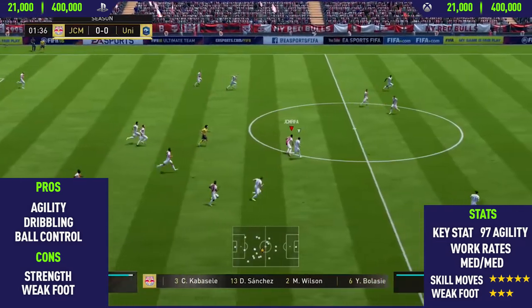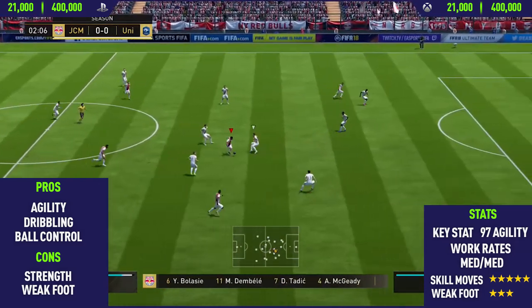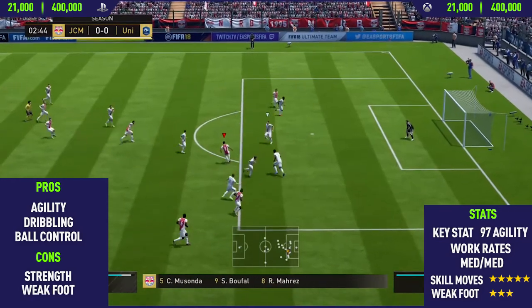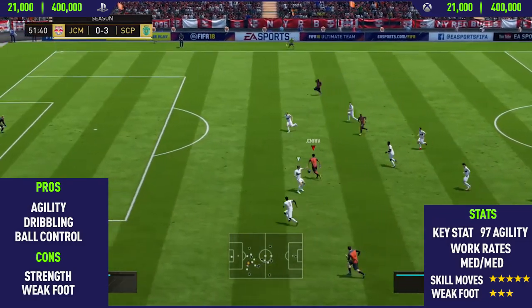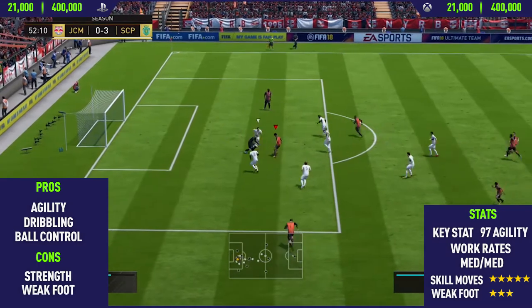Moving into the cons now, the first con I could find with Mahrez was his strength. This guy is extremely weak, as you would have seen earlier from looking at the strength and the aggression in-game stats — really weak, gets pushed off the ball quite a lot, but it can be annoying at times. But as long as you can do the skill moves or use his dribbling to get out of the tackle in time, then you should be alright.